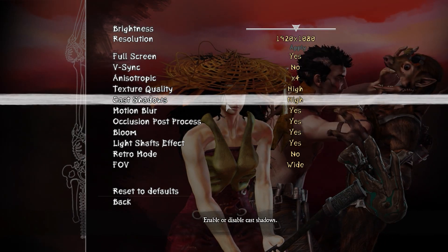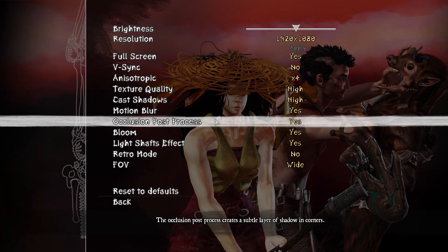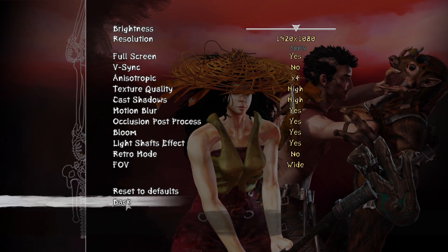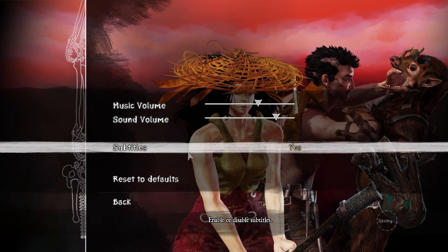Aside from that, the options menu is pretty good — seems to have everything you could possibly want. Cranked all the way up, it doesn't seem to be all that problematic on this machine, not that it should be. The original Xenoclash was actually done on the Source engine; this one is done on Unreal 3. Audio settings are pretty much what you'd expect.